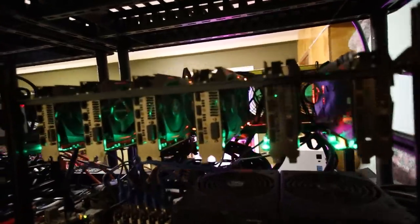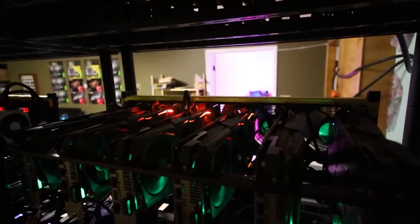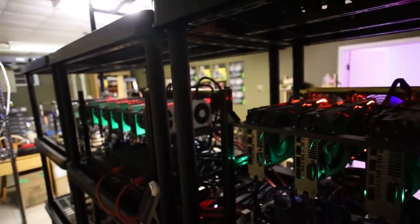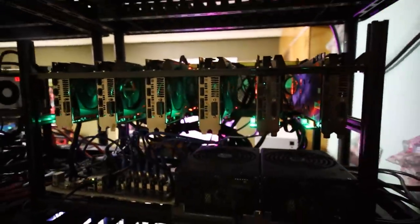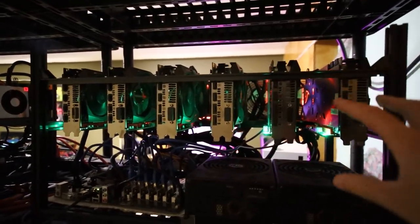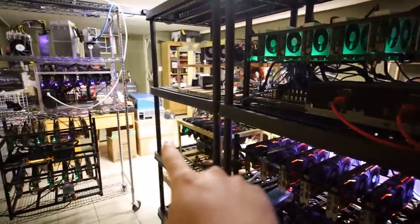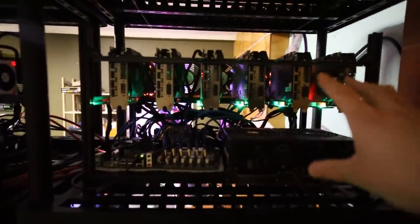Going along, the next rig is my 6x GTX 1080 Ti rig, which is also a monster — right next to my Radeon 7s. It's mining Ethereum and I'm getting about 49 to 50 megahash on each of the 1080 Ti's. I have another ASRock H110 Pro motherboard and two 1200 watt EVGA P2 power supplies. It's been going really well. I'm actually thinking of moving these 6x 1080 Ti's into one of those server cases I showed earlier.